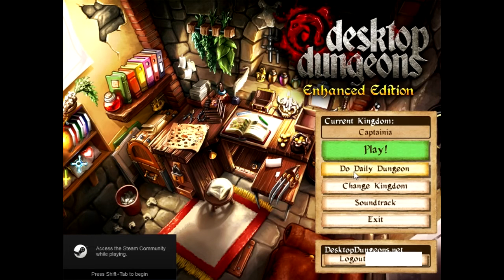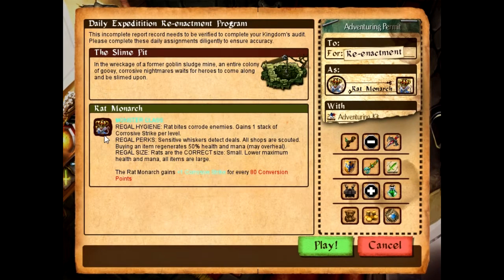Hello, everybody. Captain Thief, April 7th, Daily Dungeon. Rat Monarch Slime Pit shouldn't be too hard, I hope.